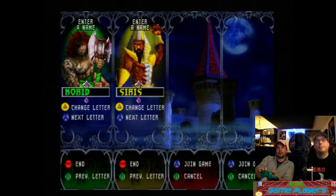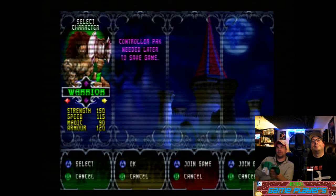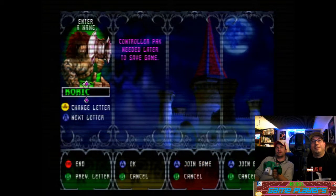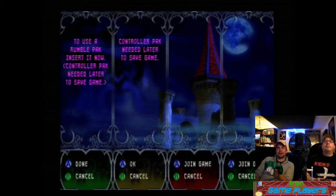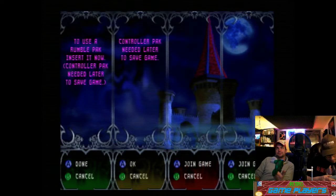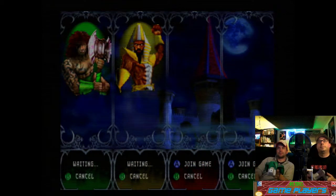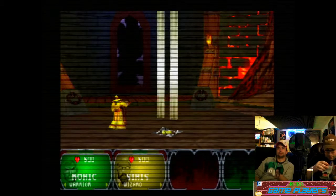Change letter, next letter. I don't see any need to do that. It says 'Sarit' now, that's interesting. Just push start and you're good. Let's go ahead and get out of here. Use rumble pack. Let's see — rumble. Okay, hit okay. Okay.